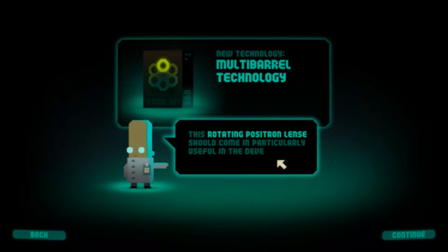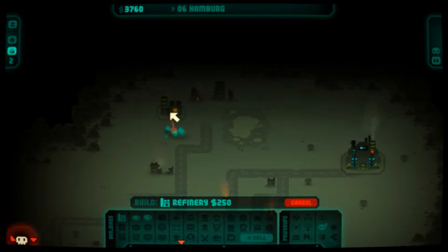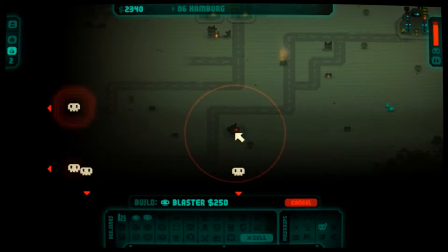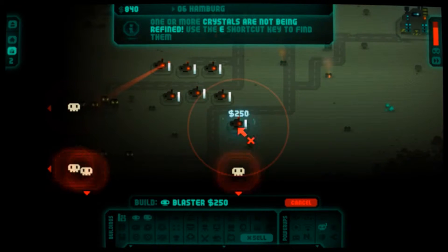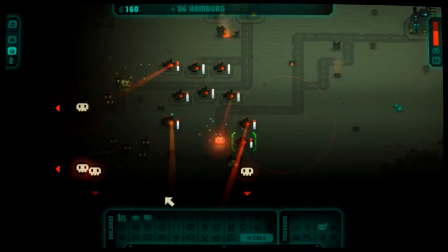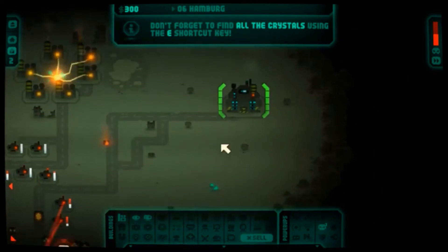This rotating positron lens is becoming particularly useful in development of new rapid-firing weapons. They're coming from lots of places now. Gotta get refineries, rip those up and running as soon as possible. Tons of little blasters. Heavy blaster right there in front. I feel like this side is much less equipped.